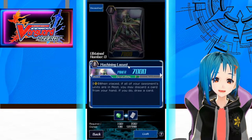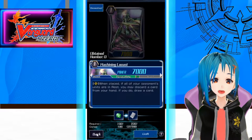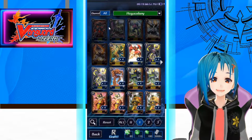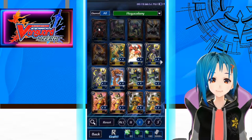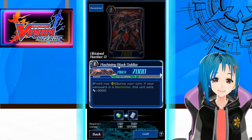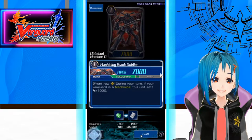We also have Machining Locust. When placed, if all of your opponent's units are in rest, you may discard a card from your hand and if you do, draw a card — a hand filter if all of your opponents are in rest, a very selective condition. But that could be good in the future for Legion, filling up that drop zone. And we have Machining Black Soldier: front row during your turn, if your Vanguard is a Machining, this unit gets 3000 power — just a 10k attacker, very nice.